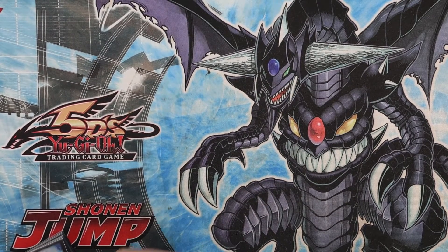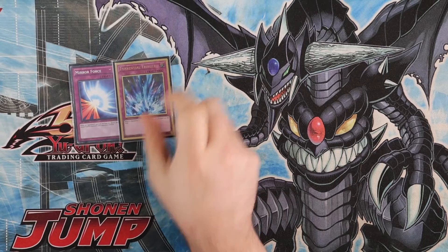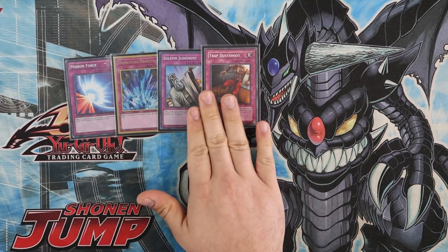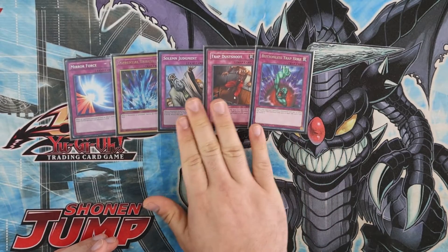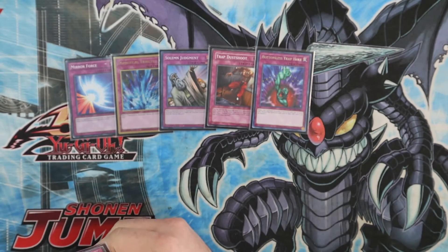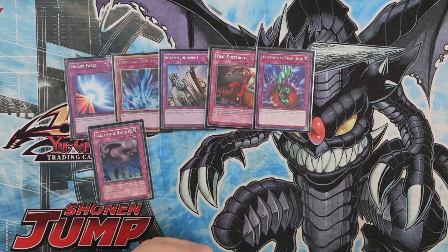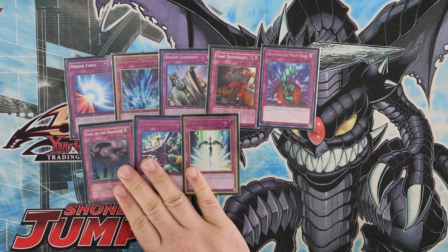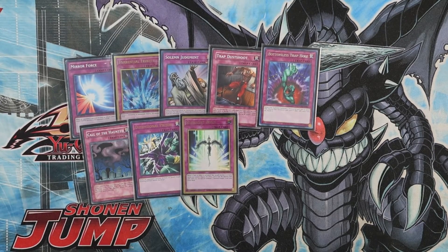For the traps, we have the trinity: Mirror Force, Torrential Tribute, and Solemn Judgment — and let's make it a quad with Trap Dustshoot. These are all limited to one and these cards are insane in the format. We're only playing one Bottomless Trap Hole; we just don't have space for everything. There are a lot of one-ofs in this build — it's a really heavy toolbox deck. Your games can be very random but we add consistency with cards we play multiples of. Call of the Haunted is good — getting back Tytannial is kind of crazy, or getting back a Dandelion. One D.D. Prison, and one Starlight Road — we play enough cards to show threat of it, and it's good protection against things like Mirror Force, not just protecting your back row from Heavy Storm.